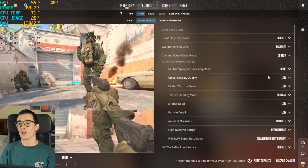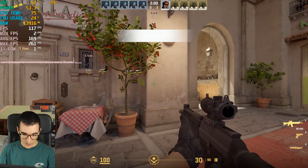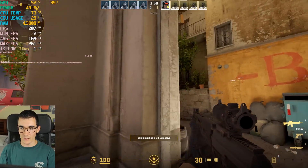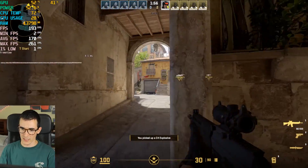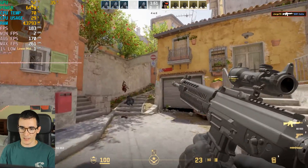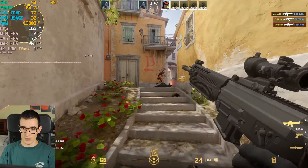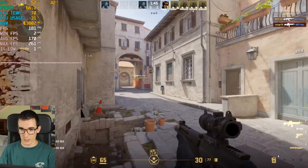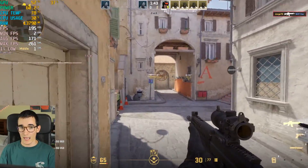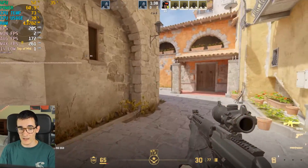Now let's try the low preset — everything is set to low — to see if it makes a difference. It looks pretty much identical. There's not a big difference between high settings and low settings in this game. Maybe they just add a little bit of quality to the textures, maybe a little bit of resolution. The FPS count is pretty much the same, maybe a little bit higher.